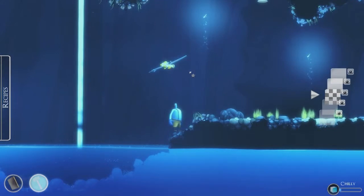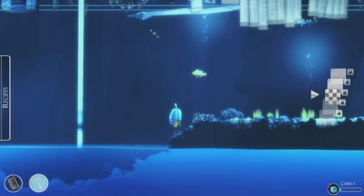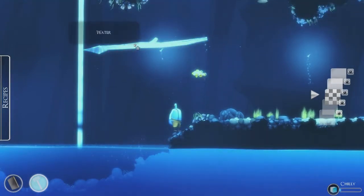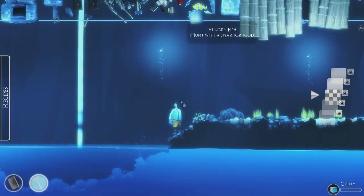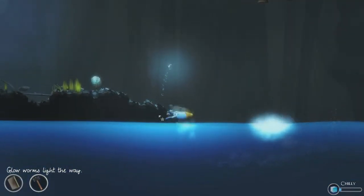So we can right click it and that'll remove it. I still haven't figured out how to cut open fish or whatever — I saw a video of somebody doing that but I didn't know how. But you can do that for food, and you can cook it on fire.